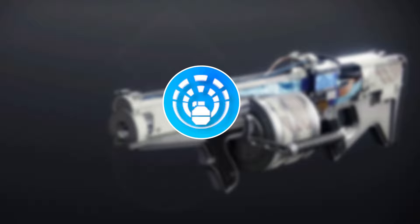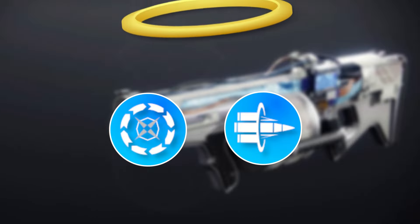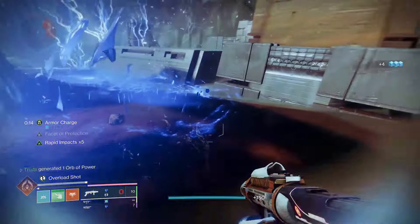It has all your standard perks in the pool like Demolitionist, Explosive Light, One for All, and Surrounded. It even offers some strong stasis synergy with the combo of Rhyme Stealer and Chill Clip for some explosive stasis shatter damage. However, this combination is what you should be going for, especially if you've got endgame aspirations or just want a solid melting machine in PvE.